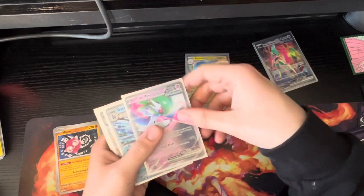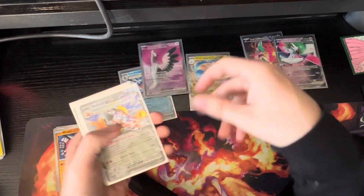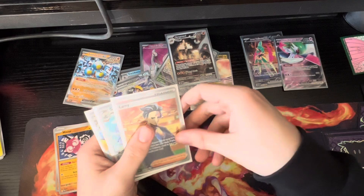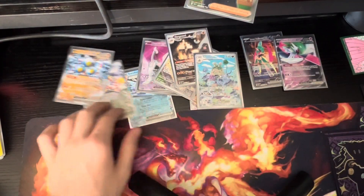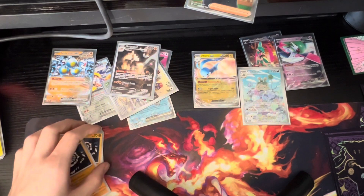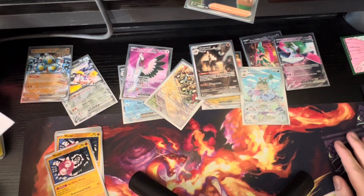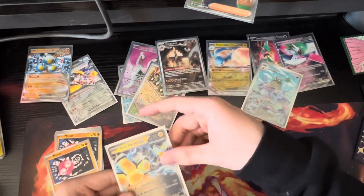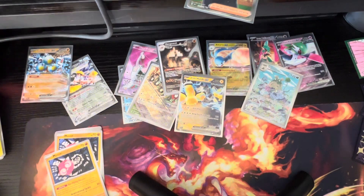So we got: Iron Valiant EX, Altaria EX, Iron Valiant EX again — two of those — Garchomp EX, Garchomp EX, Bombardier EX Full Art, Skeledurge EX, Sandy Shocks EX, Cyclazar Art, Garnet, Garganacl Art, Larry Full Art, Garbador Art, and Iron Hands EX. Did I really get two Iron Hands? I think I might have just put one in the back — but yeah, one Iron Hands EX. I'll just say that.